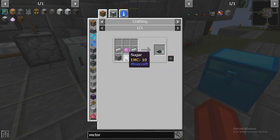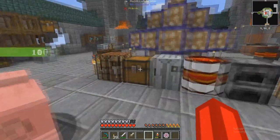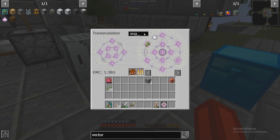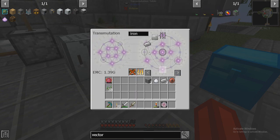We need stone, sugar, slime. So this will be - I don't have to wait. Stone, sugar, which we have now, finally. Iron, I think I said. Yep. I'm on two of these. And slime.